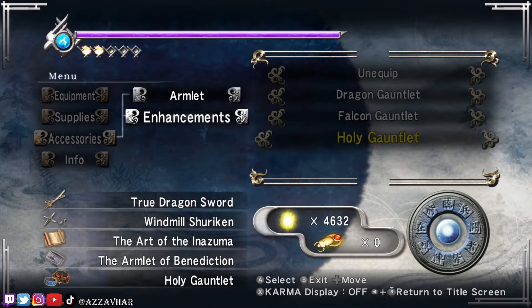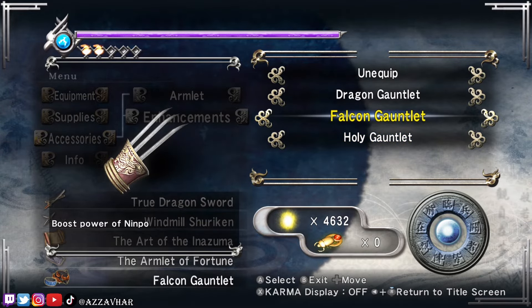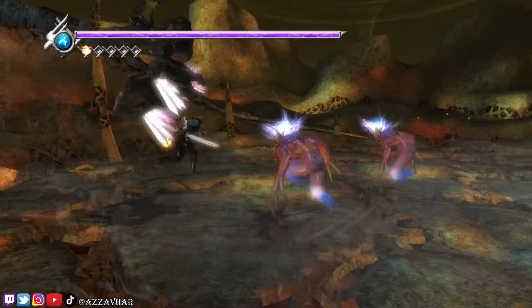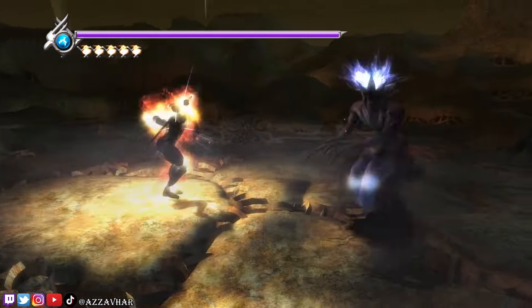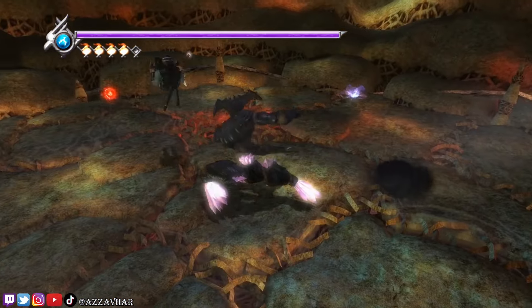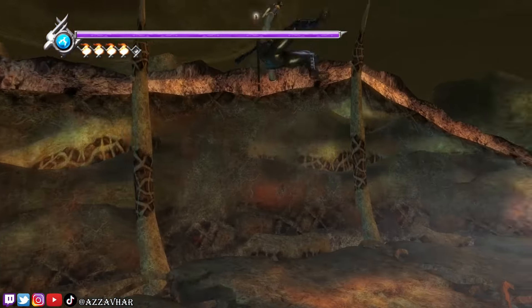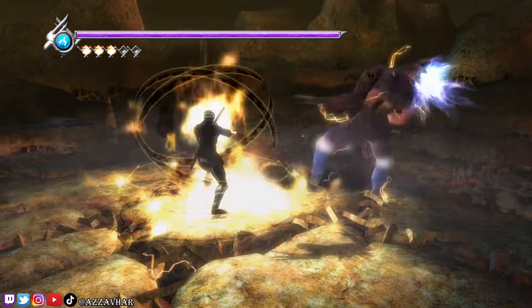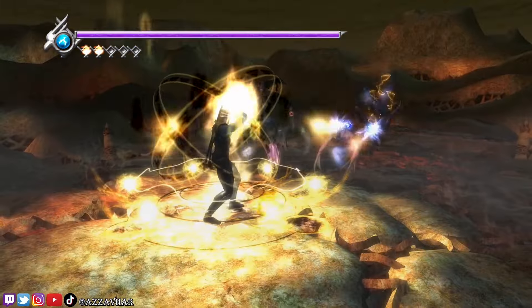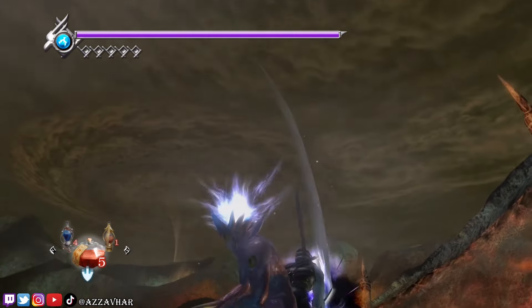I'm going to change my accessories ready for the fight. The armlet is going to be the armlet of fortune and enhancements — we'll go for the ninpo and do the old faithful. I'm going to use that ninpo, and we can get the red essence here as well. Because we've got the key armlet on, it allows us to get two ninpo back for every red essence that we pick up, which is always useful.